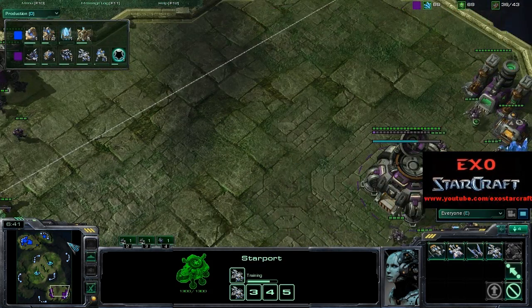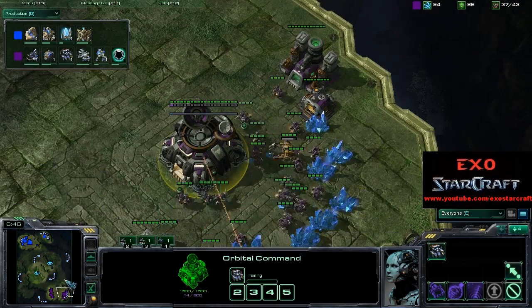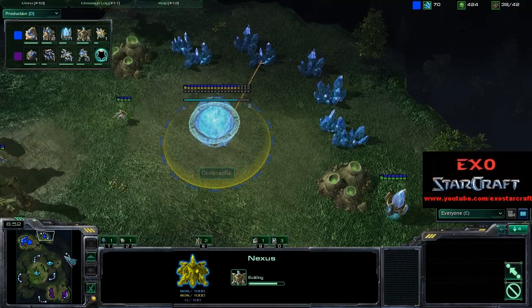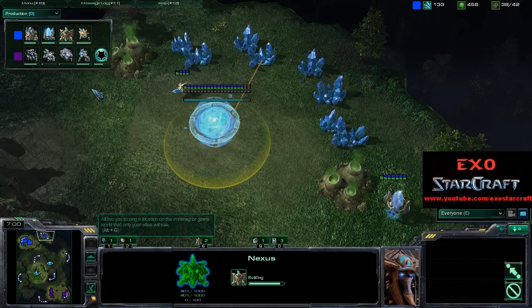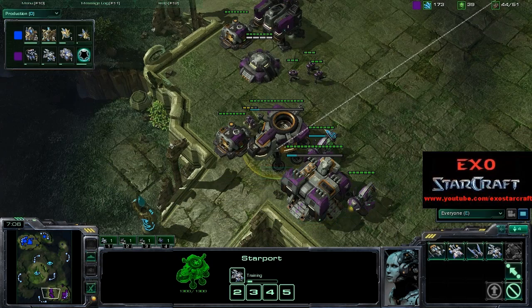Banshees are on the way with Cloak as well — two Banshees queued up. Looks like Goody is going to try some Banshee harass, probably going for the natural. By the time those Banshees are out, the natural is probably going to have some probes on it as well. Cloak is going to be done while the second Banshee is being produced, so pretty much when that Banshee is done, Cloak will be done as well.